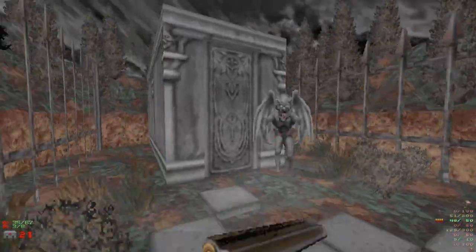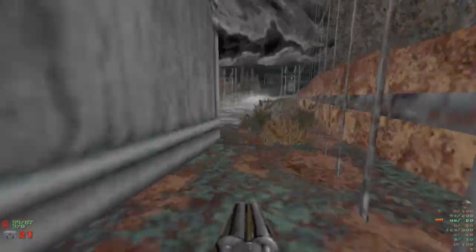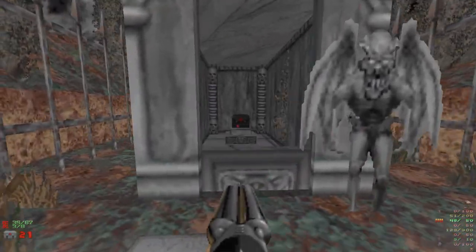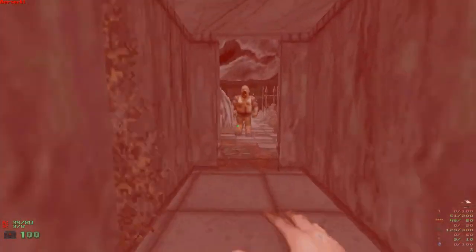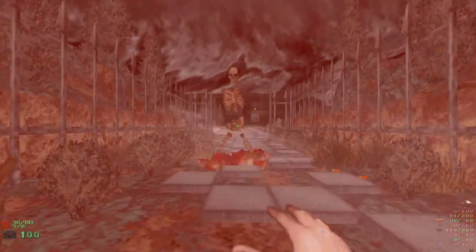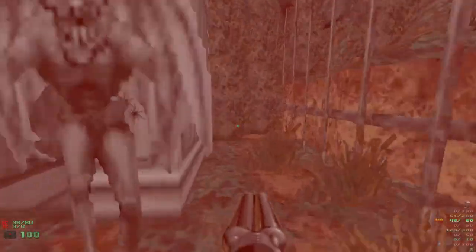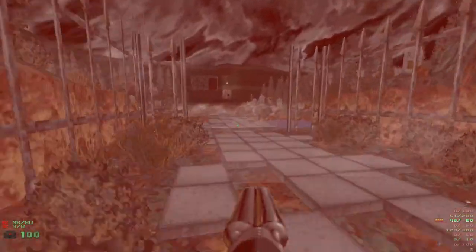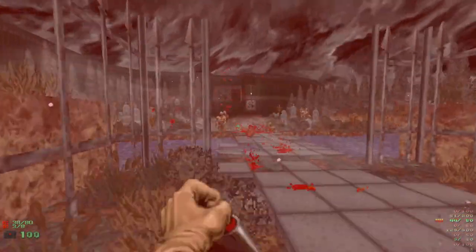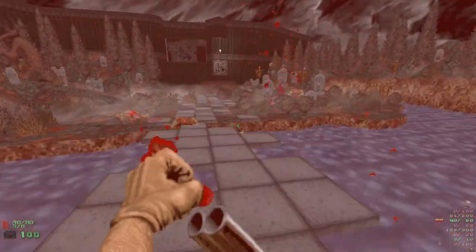I'm not even gonna try and kill that fish again. Doom is not meant for fighting fish. I hate gargoyles in Blood - Blood gargoyles are the worst gargoyles, and they're probably the only gargoyles I can think of. I'll punch you in the crotch. So fat zombie plus knight - gotcha. Someone has a gun of some description over there.